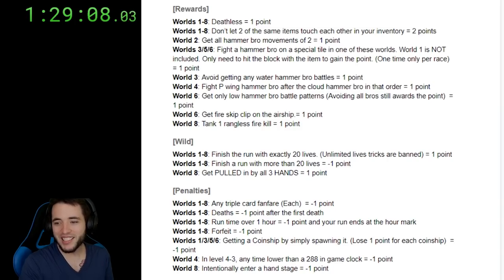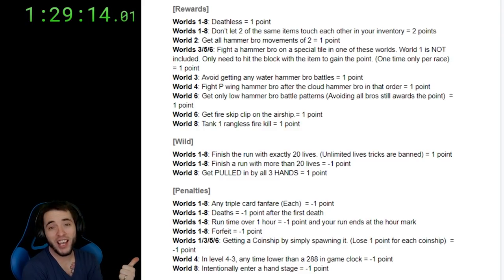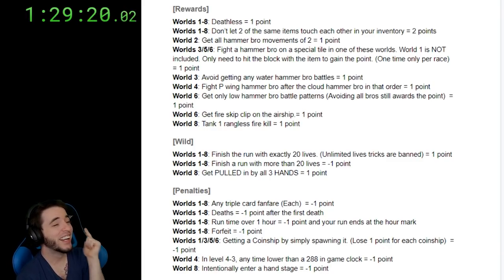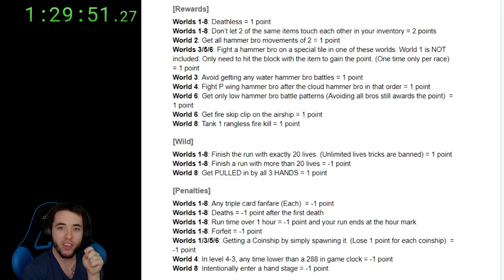In level 4-3, anytime lower than a 289 in-game clock, you lose a point — get those 4-3 strats going. Intentionally entering a hand stage, whether by entering it with an A press trying to get all three hands, or going back and forth across the hands trying to get pulled in — nice try, Teeks. That's it for the points.